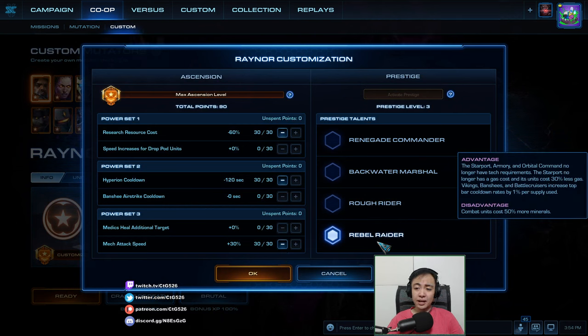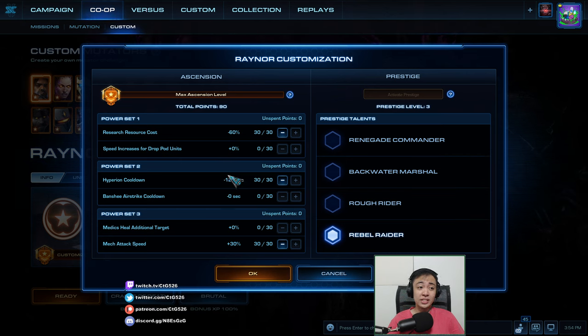This will make my air units get their top bar cooldowns faster. Basically, the more air units I have, the faster my top bars will be available. My combat units are more expensive mineral-wise. My masteries will be resource cost reduction so I can get the upgrades. I'll get Hyperion cooldown for faster Hyperion and mech attack speed so everything shoots faster.